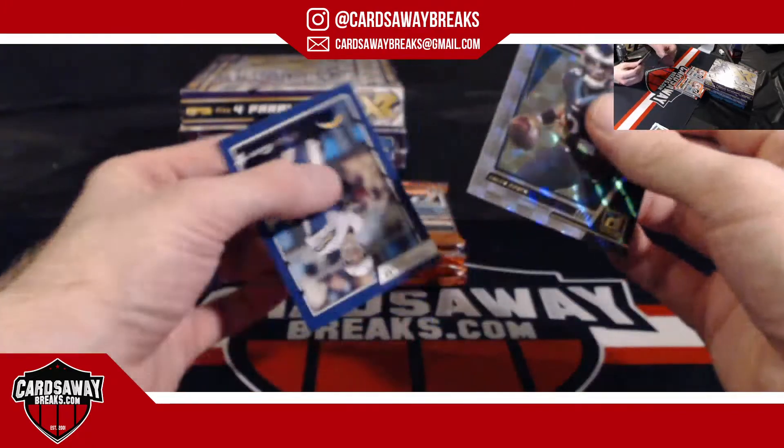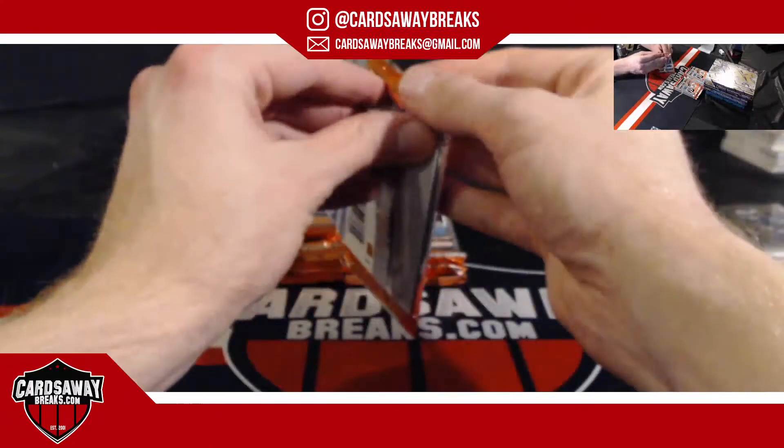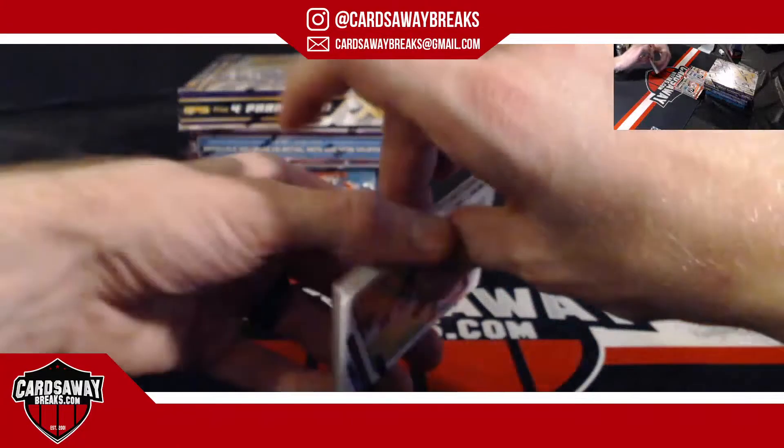Jalen Hurts and a Phil Rivers. Last card of this box — we'll get a Chronicles loose pack from 2020, then the first card of XR for the other loose pack, and then the last hit of the break gets the Onyx Vintage box. Good luck.